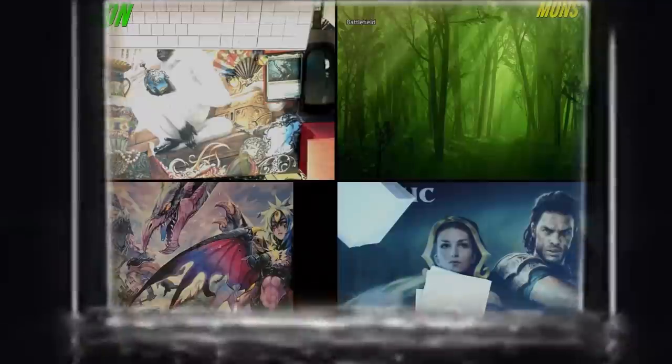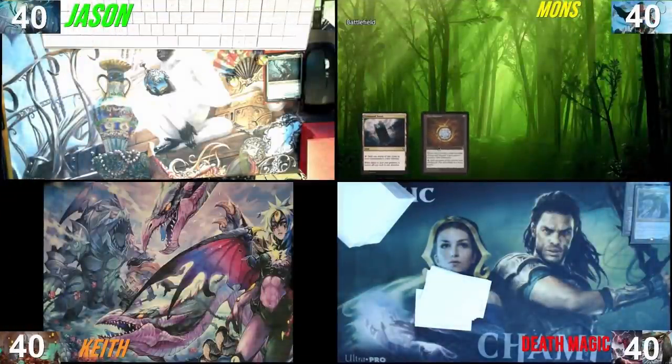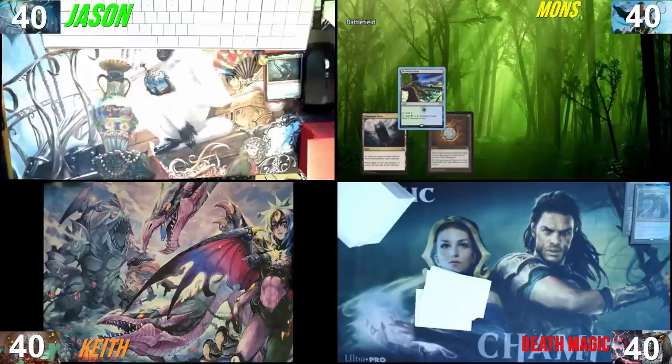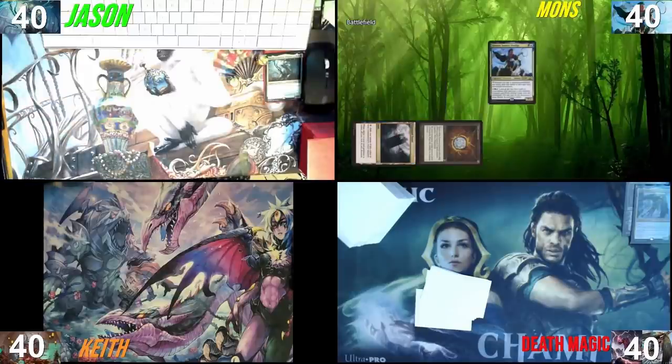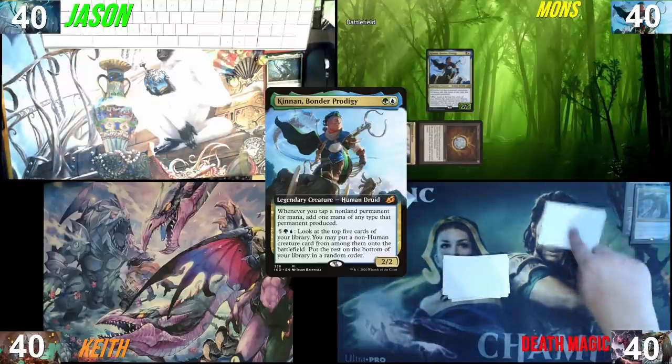I'll start off by drawing a card — that's a great card. Here's a Command Tower, here's a Mox Diamond pitching this land, Jetstream Maya Coast, and why not a turn one Kinnan before Dranite Magistrate happens. Then I pass the turn and draw a card after I unmute myself.